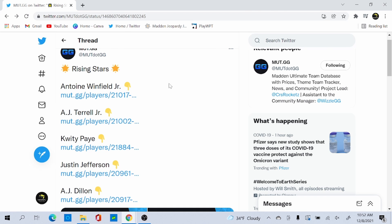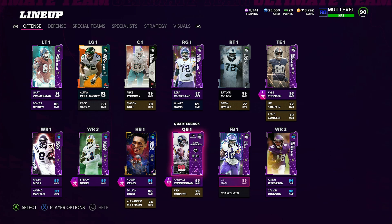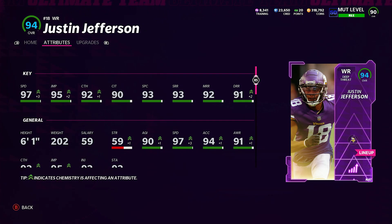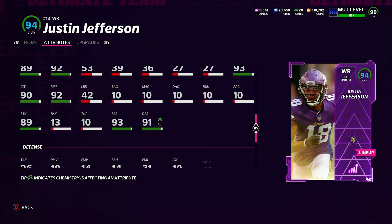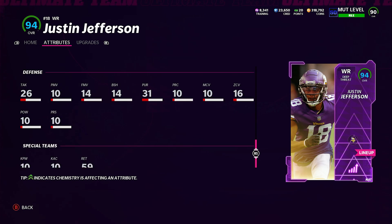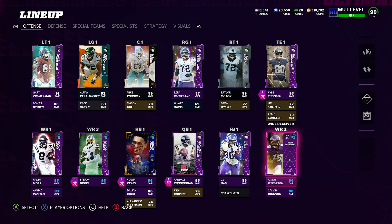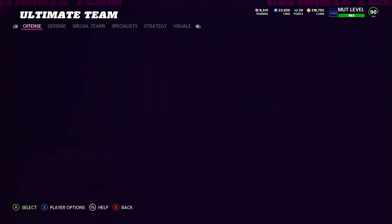We're in Madden right now. I already picked up Justin Jefferson — he's on the team here as a 94 overall. He's got 97 speed, 95 jumping, 92 catching, 90 catch in traffic, 93 spectacular catch, 93 short, 92 medium, 91 deep, 89 spin, 92 juke, and 91 change of direction. He's replacing Ahmad Rashad for me — he's plus three speed over Rashad — a really big upgrade for this team.